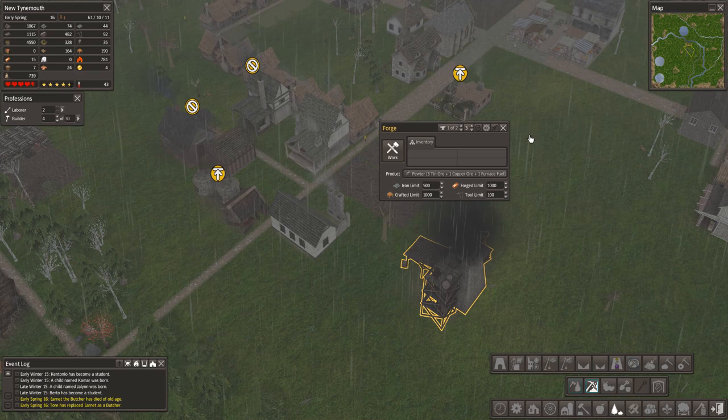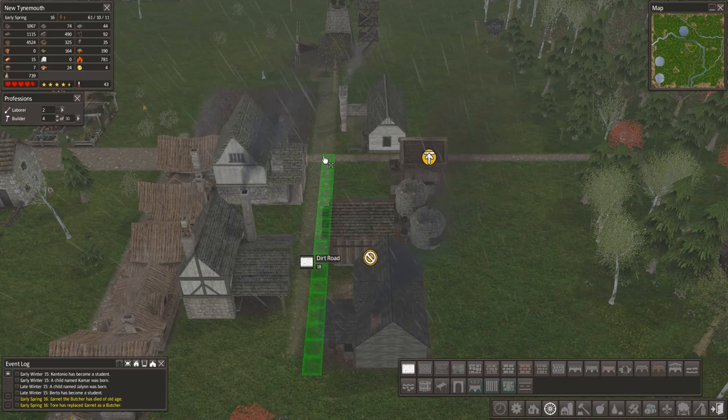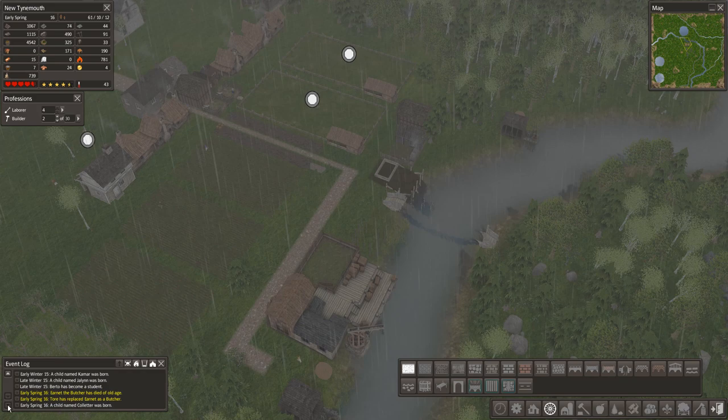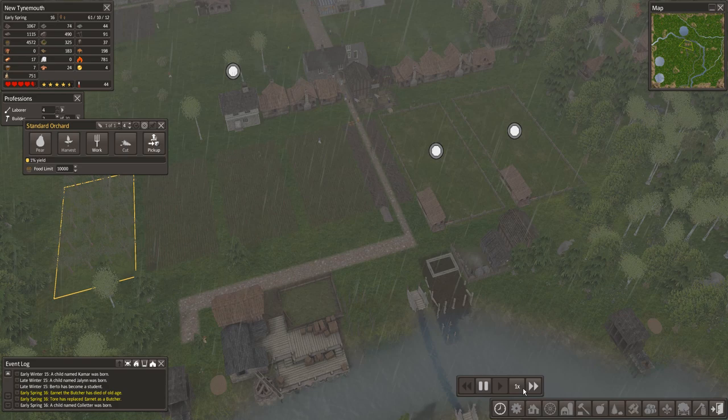You need pewterware — got it. You are making pewterware but still need your tin, copper, and furnace fuel. Let's go ahead and stretch a road out here so our fancy folks can get to work faster. We'll extend this road down as well since we haven't done that yet. We still have people to spare — well, not quite as many. A lot of people must have died just recently. Now we're really getting into that time period where our original settlers and the seniors in the city are starting to die off.